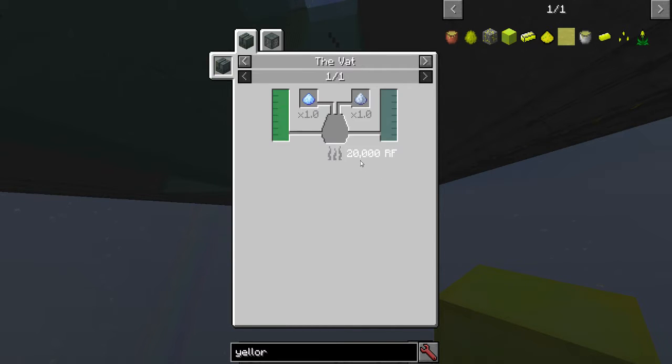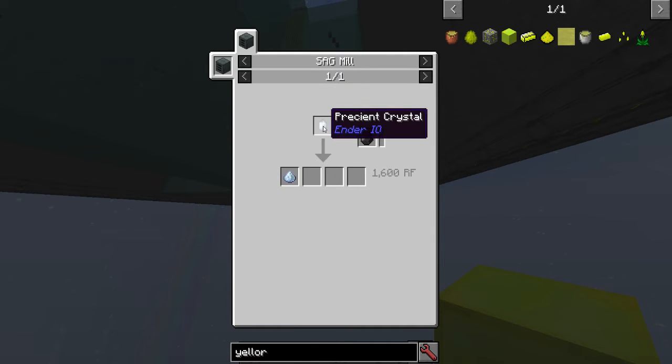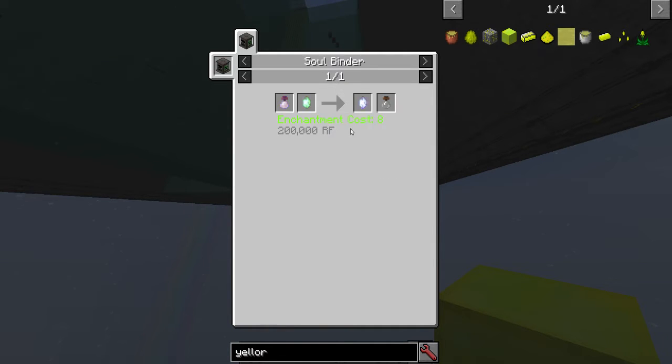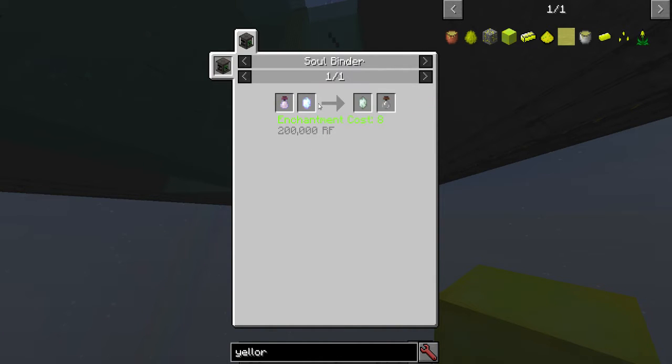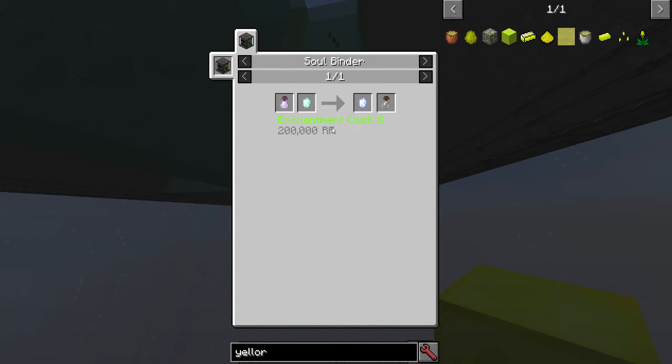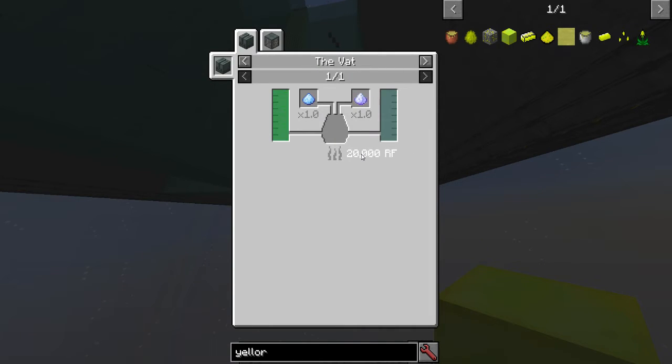Also worth noting, this liquid is very expensive. It takes grains of piazalty — that part is fine and cheap. It also takes pre-science crystals, which are a vibrant crystal plus a shulker. So you're going to have to make an auto spawner for a shulker — capture the soul, have vibrant crystals ready, which requires levels. Then you'll need shulkers, so you have to capture one from the End and put it in an auto spawner, like from Ender IO.